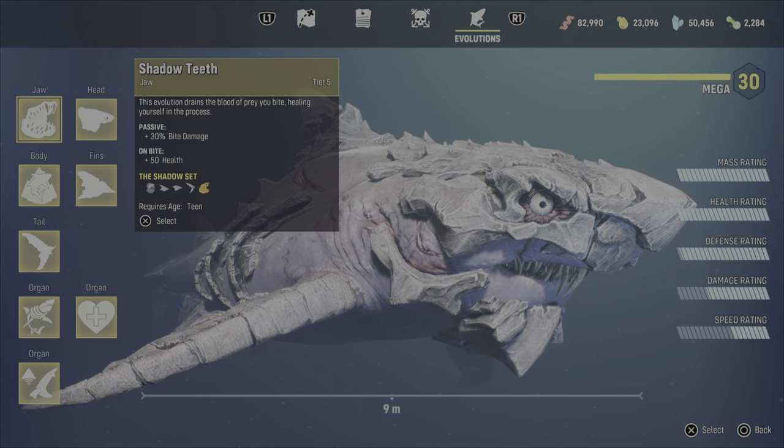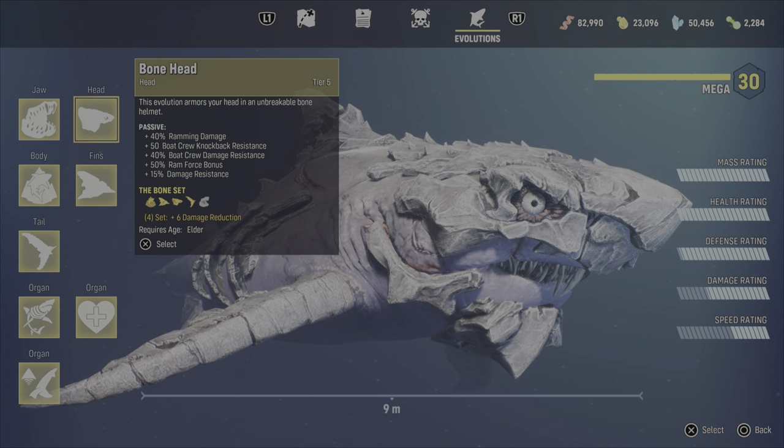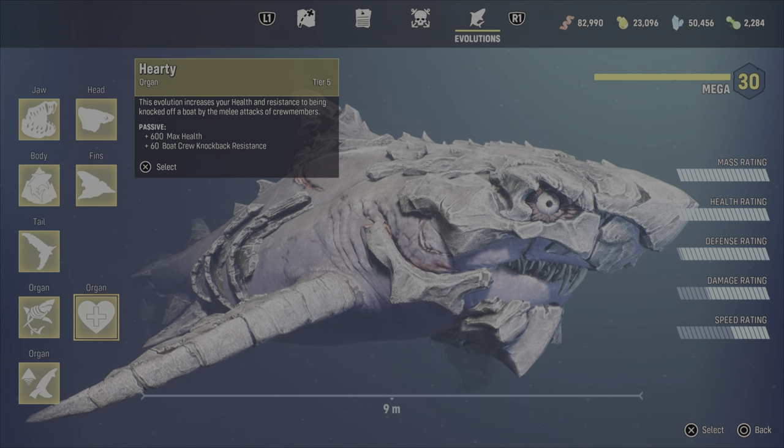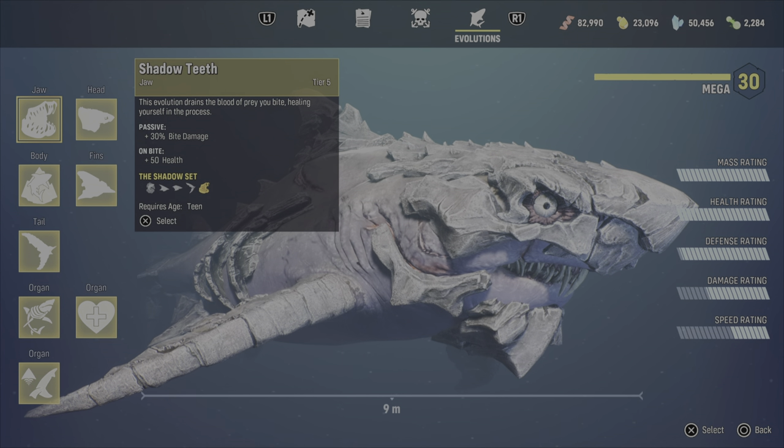So, out of all the body parts, I prefer the shadow teeth and bone everything else. For organs, I've got reinforced cartilage, hearty, and brutal muscles. So, where do you find all these?